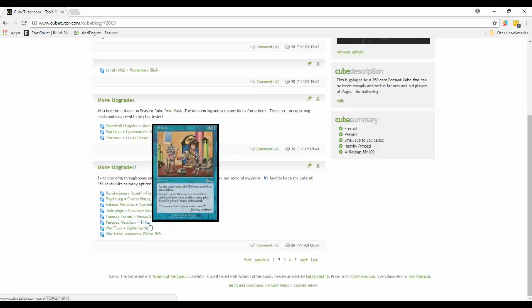Parapet Watcher is another good defender type card, but I think I'd rather have Tinker. With Tinker you can sacrifice an artifact - there are still Servos and Thopters in here - and then go look for an artifact and put it straight into play. That could be something like Stratadon or similar. Tinker is actually a pretty decent card to have.